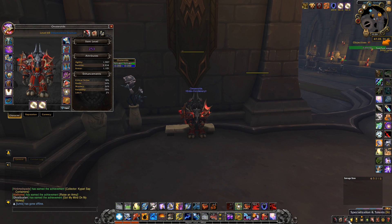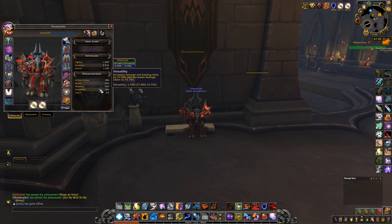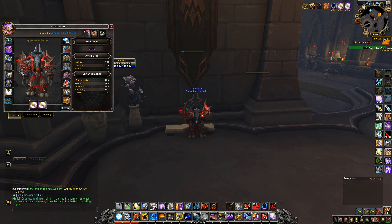The stats should be, as usual, versatility as your main focus, followed by haste, followed by critical and mastery. As you can see, I pretty much have them all equally stacked here, but when I update my gear and get higher ratings so I can upgrade the items, my versatility is going to be much higher, and of course the other stats as well, as it naturally goes.